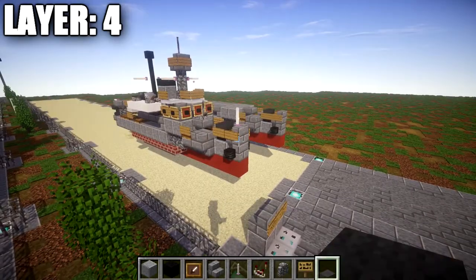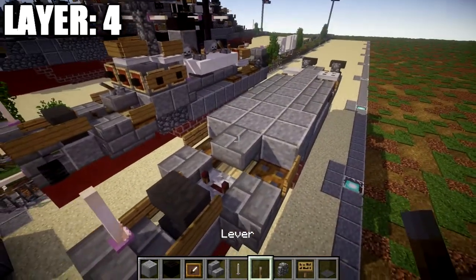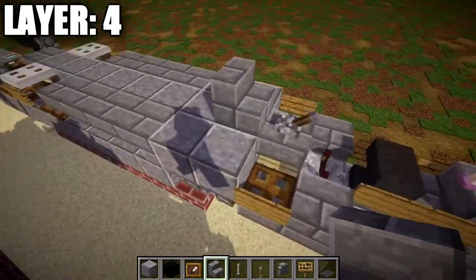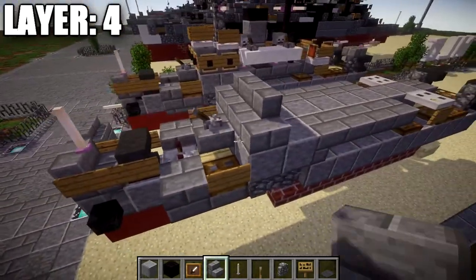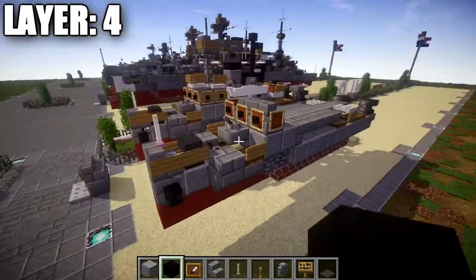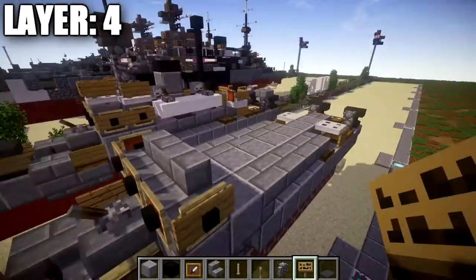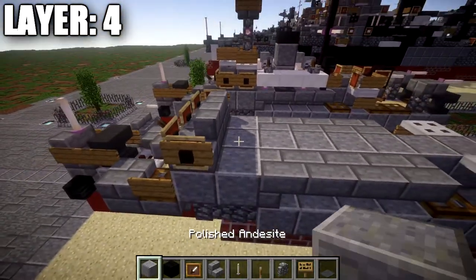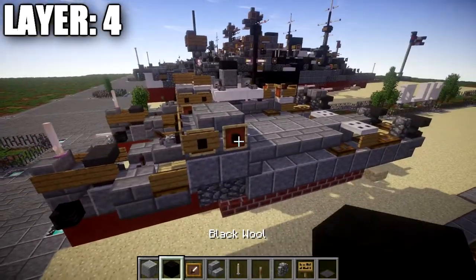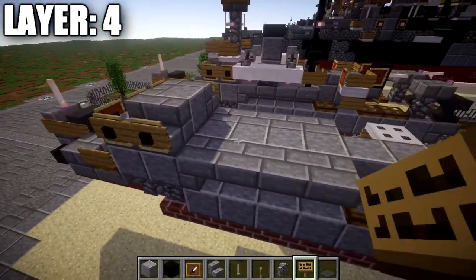Moving on to layer four. Place an end rod on top of the stone brick stair at the bow. Place a lever on top of this stone brick top slab and flick it so the lever faces toward the front of the ship. Place a stone brick stair on the polished andesite block followed by a stone brick corner stair on both sides. Go to the sides and front of these stairs and wrap item frames around them, placing black wool blocks in the item frames for the bridge windows. On the corner stairs toward the ship sides, place a sign on each side. Then place a polished andesite block in the middle followed by stone brick stairs on both ends, placing item frames on both ends with signs on top of them.